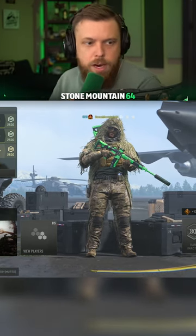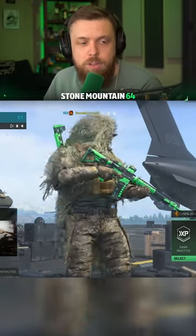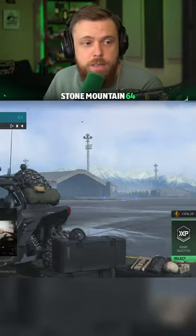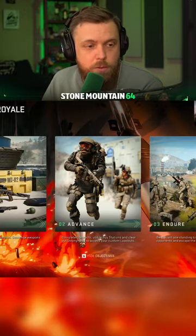How many of you guys don't even know this, but the comms vest in this mode works like bird's eye — it works as an advanced UAV. It doesn't tell you when people are around you; it just reveals people that are ghosted through bird's eye, and it gives your UAVs directional indicators for players that are on your UAV, or even the portable radar if you throw that down.